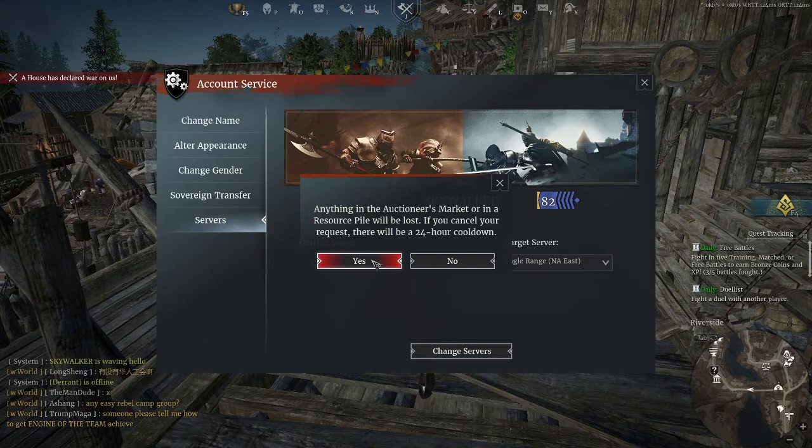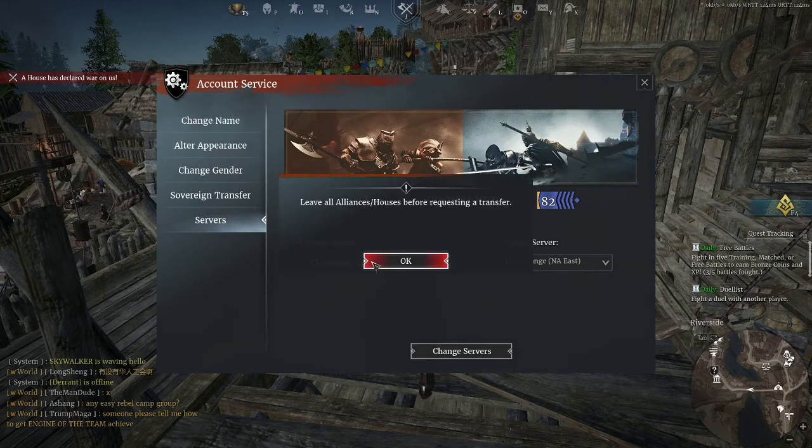So ahead of the planned maintenance, I'm going to press yes. But they don't let me, because it says leave all alliances or houses before requesting a transfer. So that's good to know.